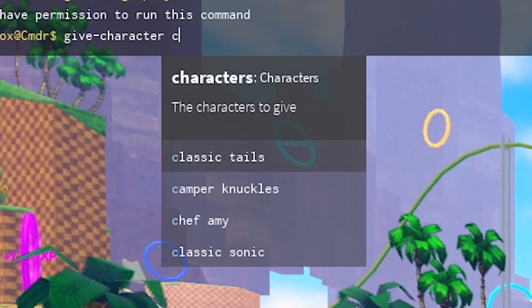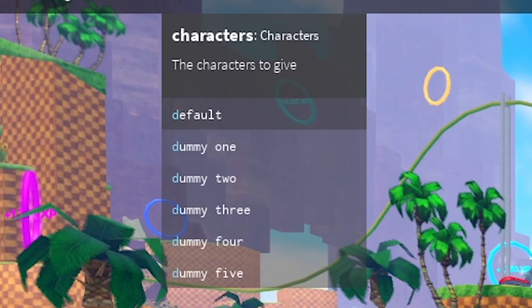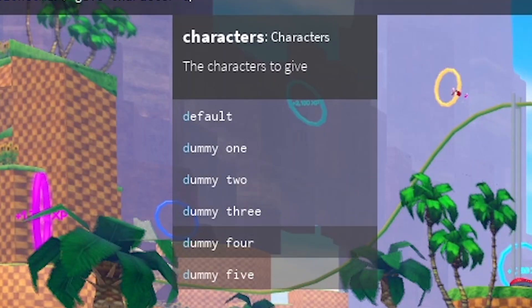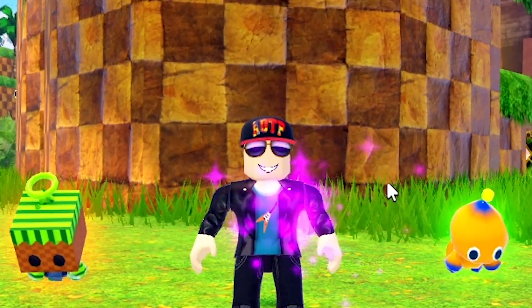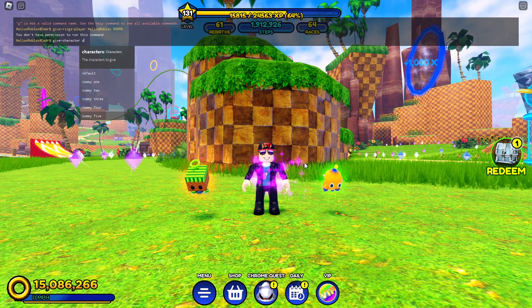Moving to C: Classic Tails, Camper Knuckles, Chief Amy, and Classic Sonic — we've got all of them. Now D, and look at this, we've got something like 'default' and 'dummies'. I don't know what those dummies are, but we've got five dummies. Maybe we will have an event where we change to dummies or something like that. We will see — it's really interesting.